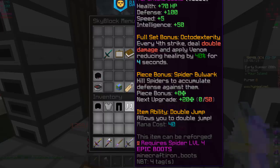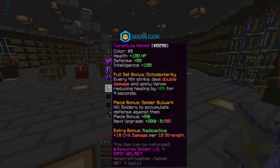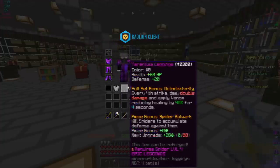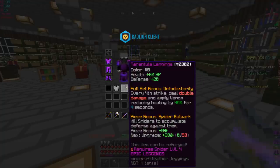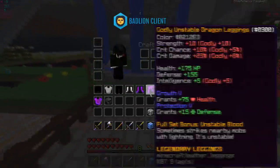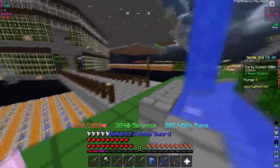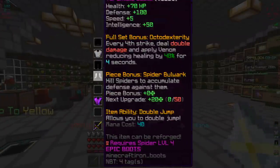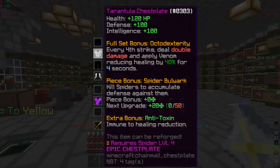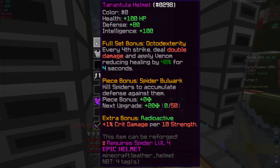The boots cost 40 mana instead of the 50 mana of the spider boots. Looking at the health and defense, it's pretty good - you get a lot of health mainly, plus some defense and intelligence. You get 250 intelligence total, plus five speed on the boots. Full set gives 1059 health, 384 defense, and 452 mana - almost like a dragon set.